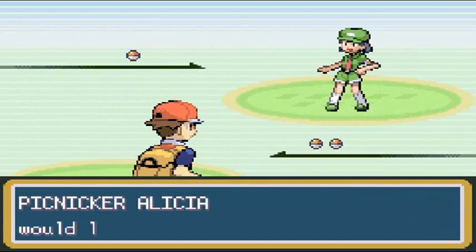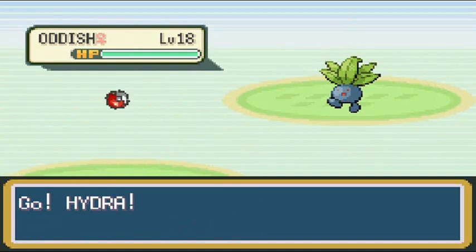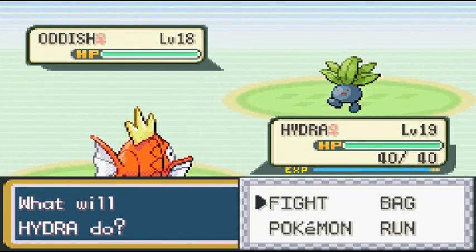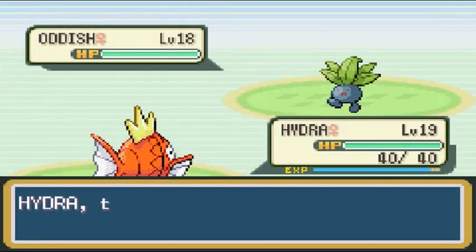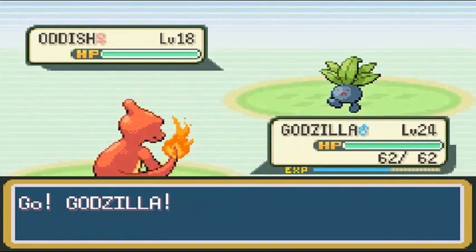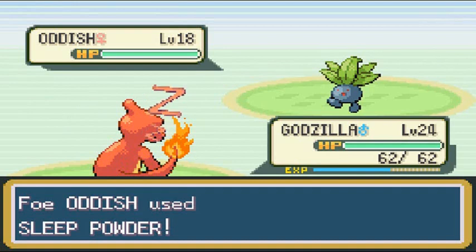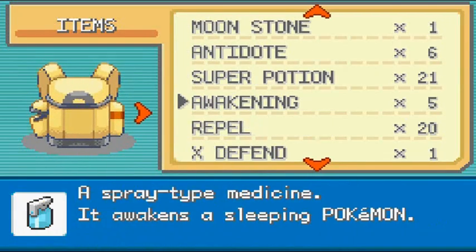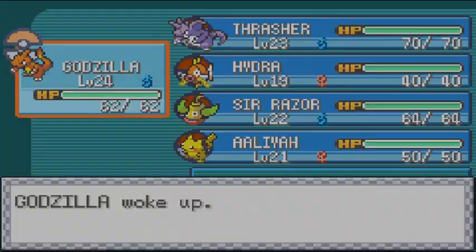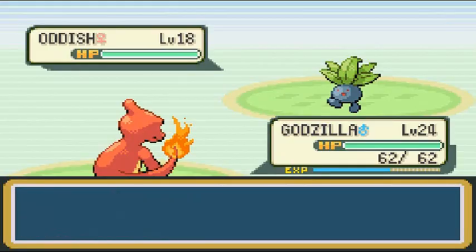Picnicker Alicia wants to battle and she's coming out with her Oddish. Hydra is at a huge disadvantage and is about to evolve, but we only need one battle right now. Let's switch to Godzilla — at the risk of getting paralyzed or put to sleep. Yeah, Lexi used Sleep Powder — that's always nice. I'm well equipped, so let's get that Awakening out. There we go, Godzilla is back in business.